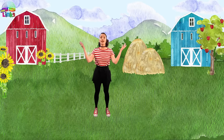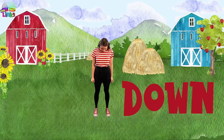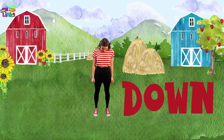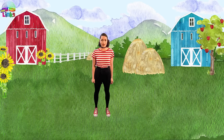Let's start by greeting everything above us and everything below us. Look up — hello sky. And down — hello ground. Up — hello sun. Down — hello grass. Up — hello clouds. And down — hello flowers. And look straight up.